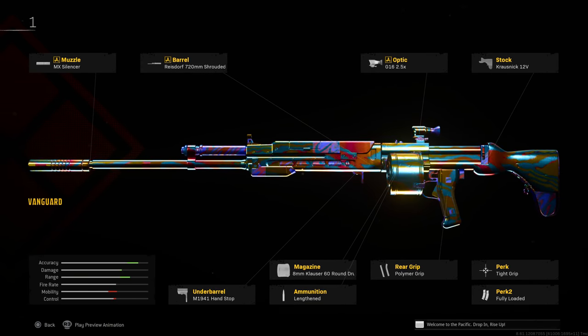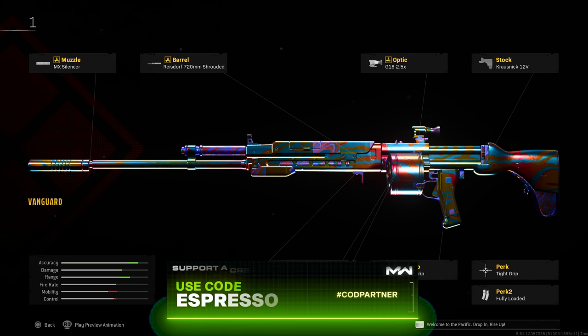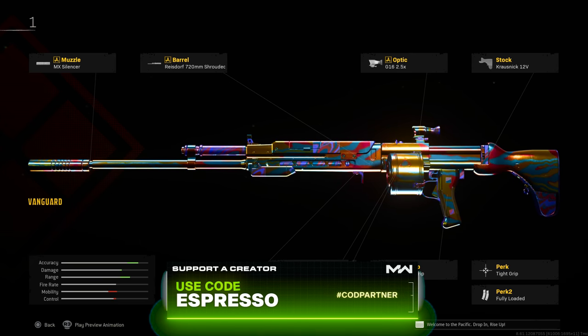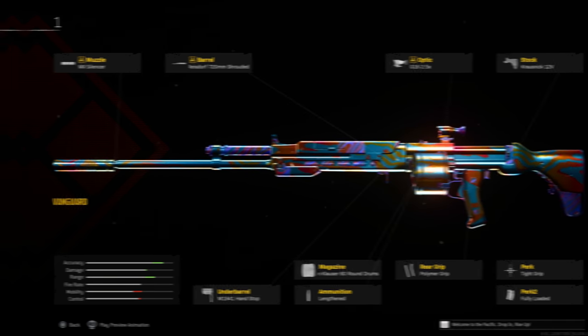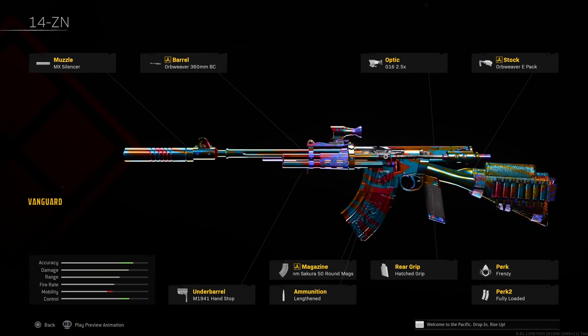Let's start with the KGM 40 — a reliable weapon, very easy to control, packs a punch, and has become one of the more dominant rifles lately. I'd say it's tied as the top one or two rifle in the meta. For this build I'd recommend: MX Silencer, Rise Dwarf 720mm barrel, 2.5x optic, Crossneck 12V stock, hand stop, 60-round 8mm Klauser rounds, Lengthened, Polymer Grip, Tight Grip, and Fully Loaded.